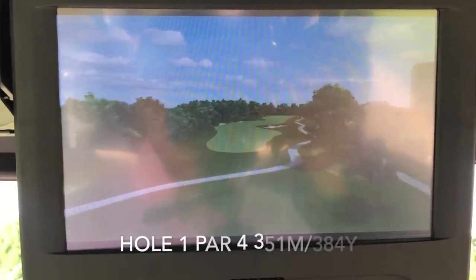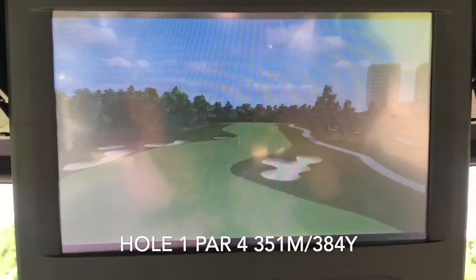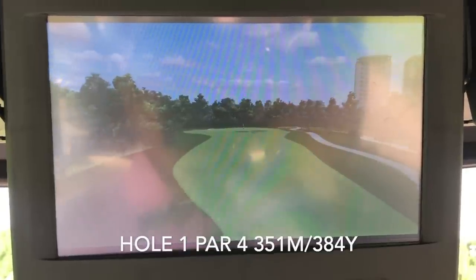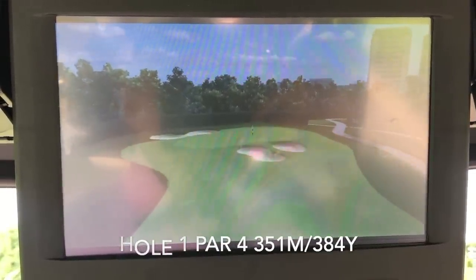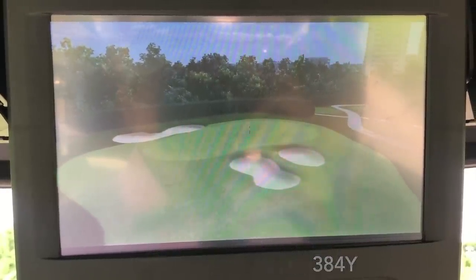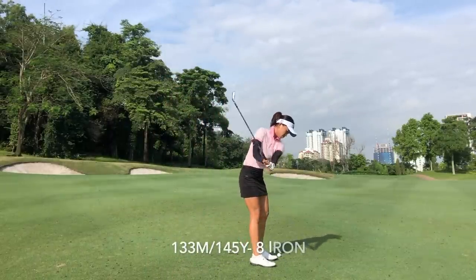Over here, hole 1 is a par 4. As you can see clearly, there are bunkers on the left and right, and both the right bunkers and the first left bunkers are reachable for me. In front of the green, there are two bunkers — one short and one left of the green. When the pin is tucked left, those left bunkers are in play. Today, the pin is on the left side of this green, so those bunkers are definitely in play.